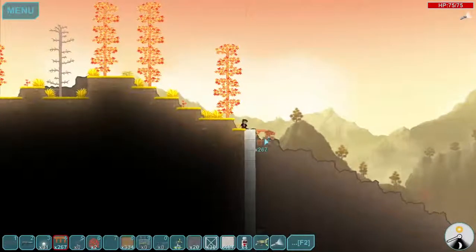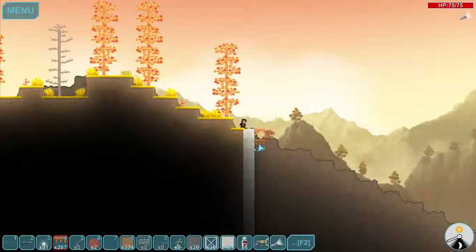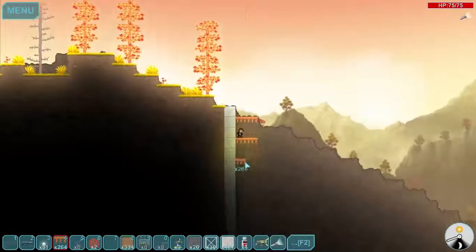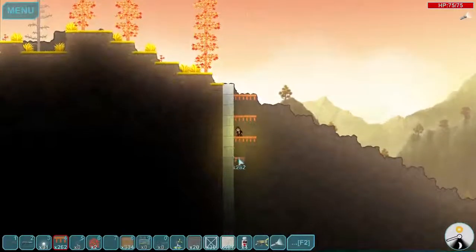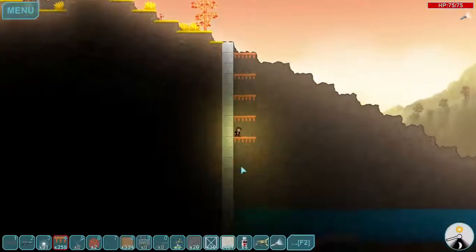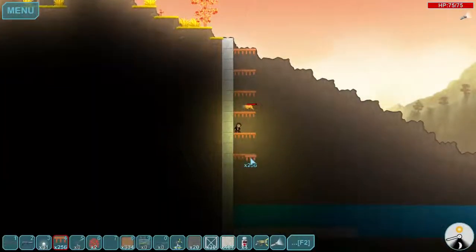Now, safety first. Okay, screw this. I have to put him here. I shouldn't draw them through, because then I will probably notice that they will be on different levels on either side of the dam.